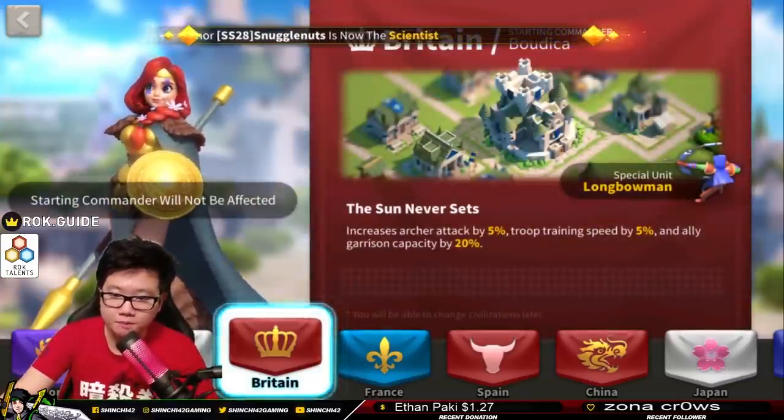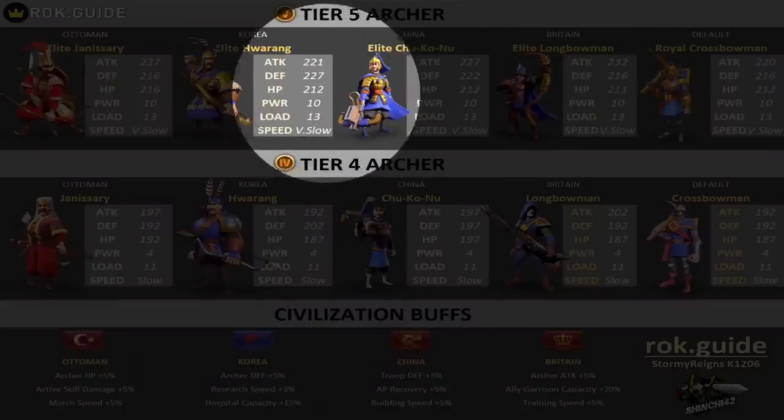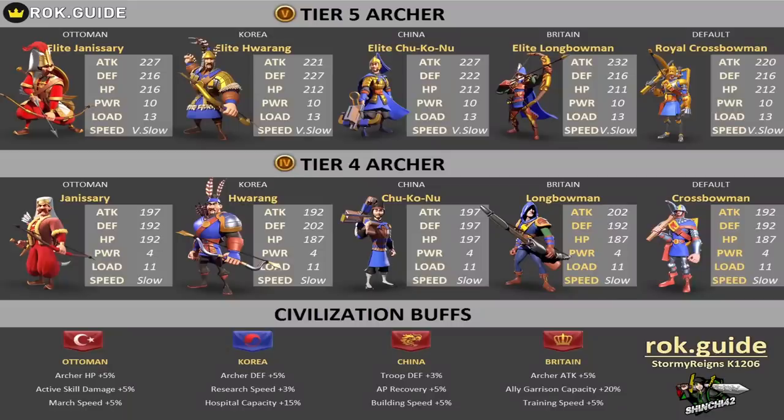I have a chart here for all the archers. We're only going to look into tier 5 because at the end of the day that's what matters. Tier 5 and tier 4 stats are relatively similar if you're doing a comparison between civilizations or between special units. I want to highlight the two main special units for archers, which are the elite bowman and also the elite yanisari. Looking at this chart, you can see that the bowmans will have a higher damage than the yanisaris.